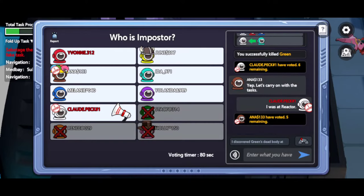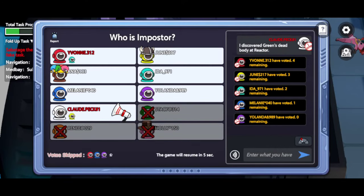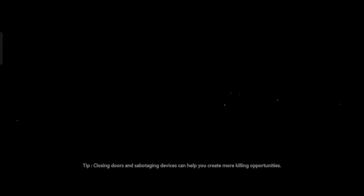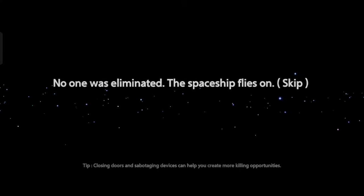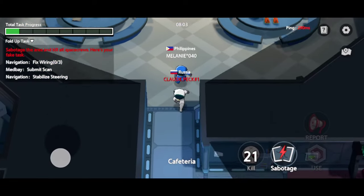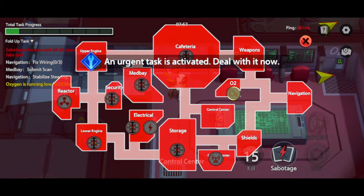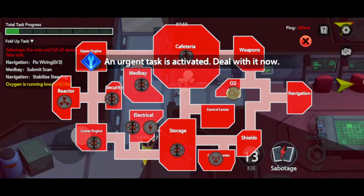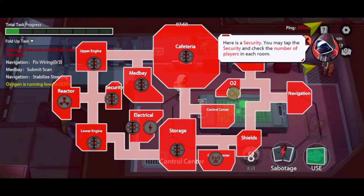Here is a vent. Here is a surveillance camera. You may tap the surveillance button and check the number of players in each room.